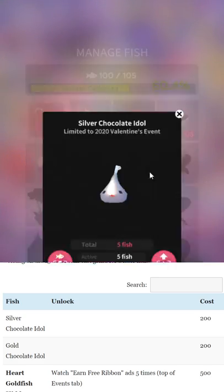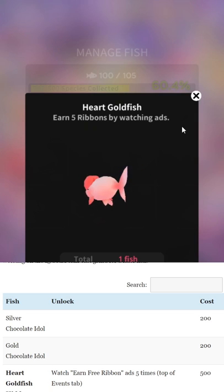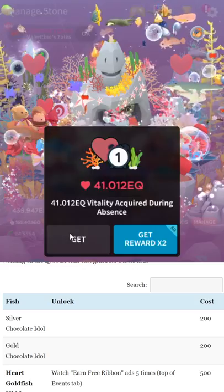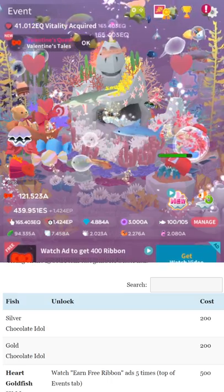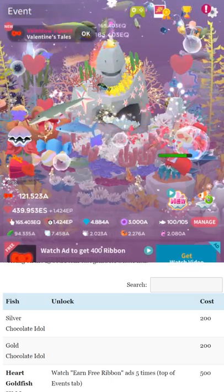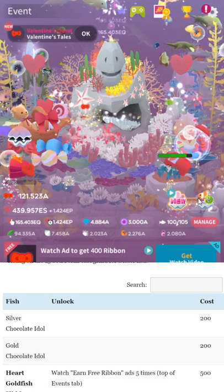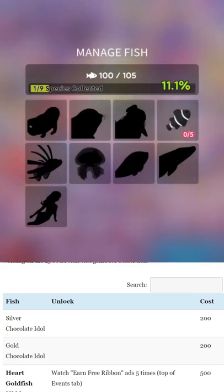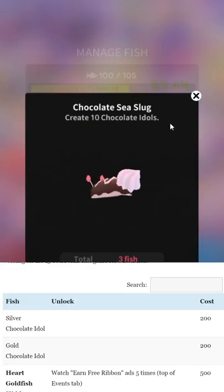Silver chocolate idols are free unlocks. Heart goldfish is a hidden fish — you need to watch the 'earn free ribbon' ads five times. Those are the ads right in here; just watch five ads. It is better to watch the ads later as you upgrade the hermit crab, because it increases the amount you get. Upgrade this as fast as you can. A lot of the unlock requirements need the goldfish, so get it as soon as you can. Unfortunately there's a lot of ad gating and wait gating in this event, so be warned — this isn't the most fun event.